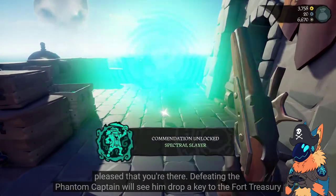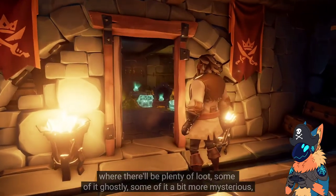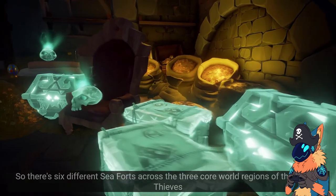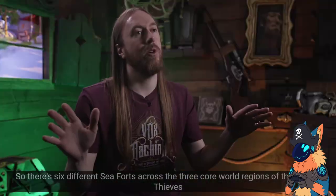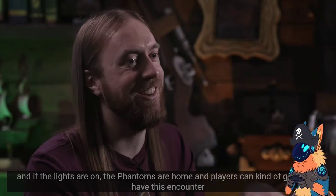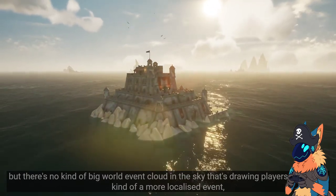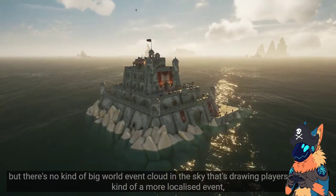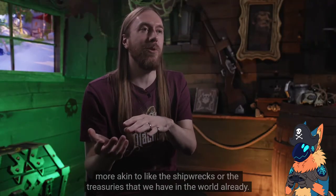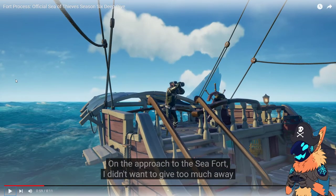In the Phantom Captain, we'll see him drop a key to the Fort Treasury where there'll be plenty of loot — some of it ghostly, some of it a bit more mysterious — and then you'll get to take that away and cash it in. There are six different sea forts across the three core world regions of Sea of Thieves. So it's just a skull fort but small, and players can go in and have this encounter. There's no big world event cloud in the sky drawing players in — it's just a more localized event, more akin to the shipwrecks or the treasuries already in the world. It's basically a treasury but above water.